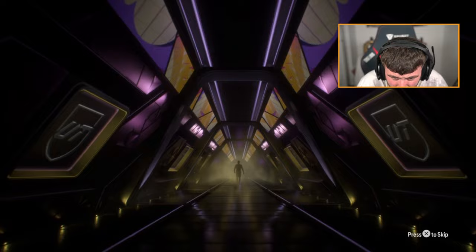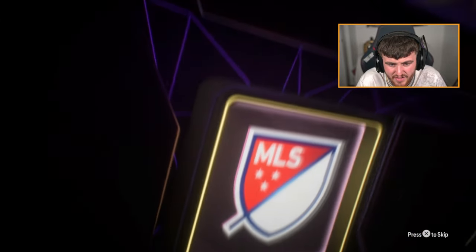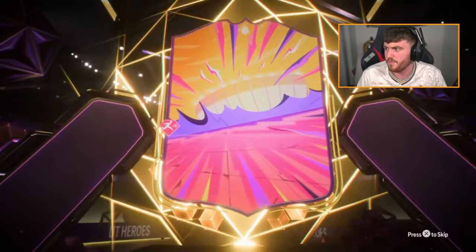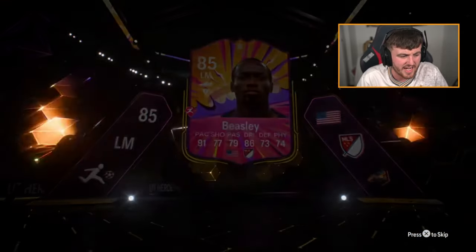Buddy's pack next. He wants Yapstam, EA — come on, show us the Yapstam. It's not a walkout. Left mid from America is Beasley, who's worth a little bit to be fair — about 90k now. He was worth like 140k about a week and a half ago. Again, that's a bit of an L.